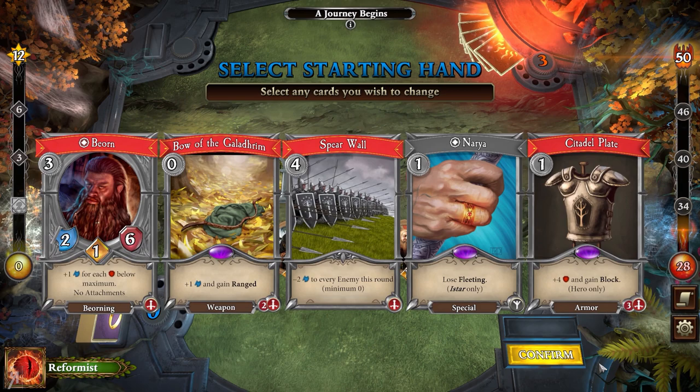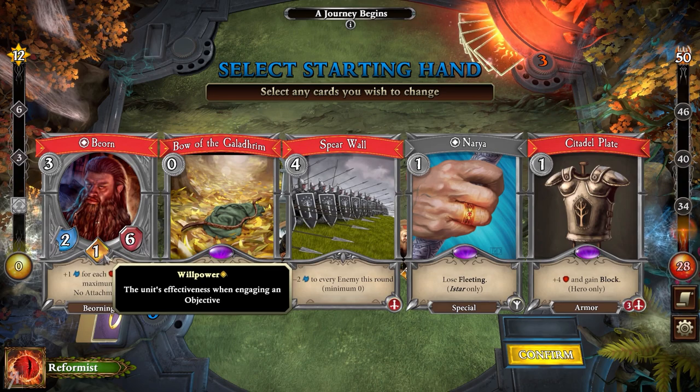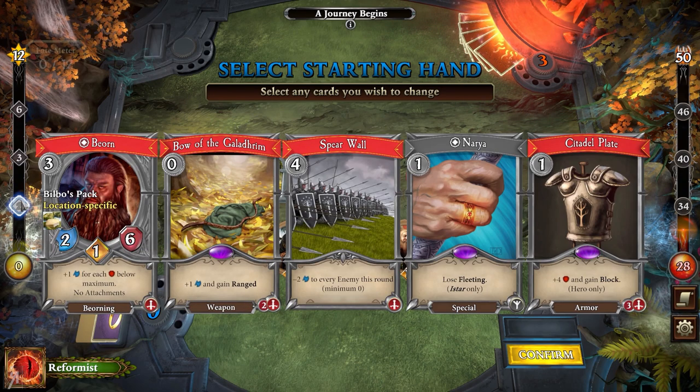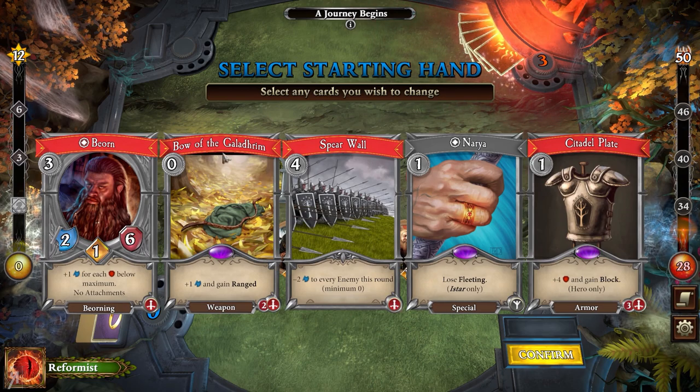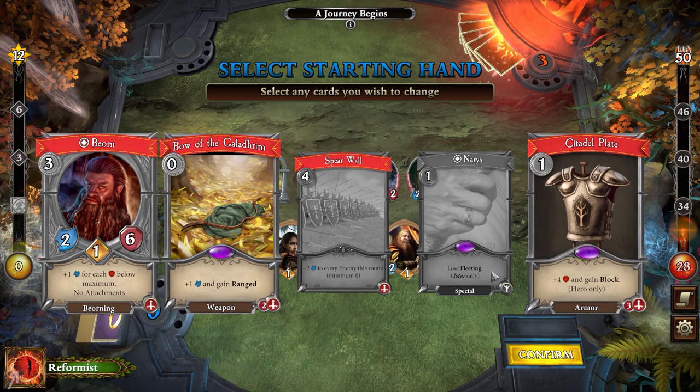I should also mention the other weakness of this Tactics deck - we don't have a lot of fate points. Fate is this yellow willpower number, and you can use willpower/fate to do damage to objectives and hazards. The Bow of the Galadhrim is absolutely fantastic: zero cost resource, gives you plus one attack and gains ranged on your unit. Spear Wall is also fantastic - basically makes it so that enemies do no damage or very little damage. We are going to swap those out.